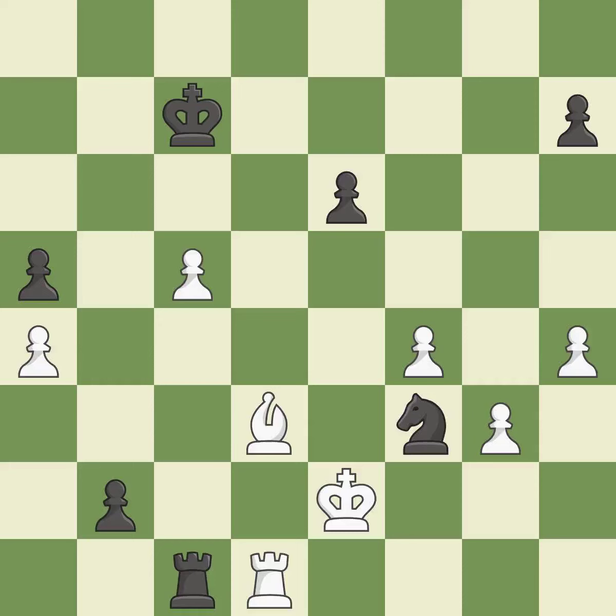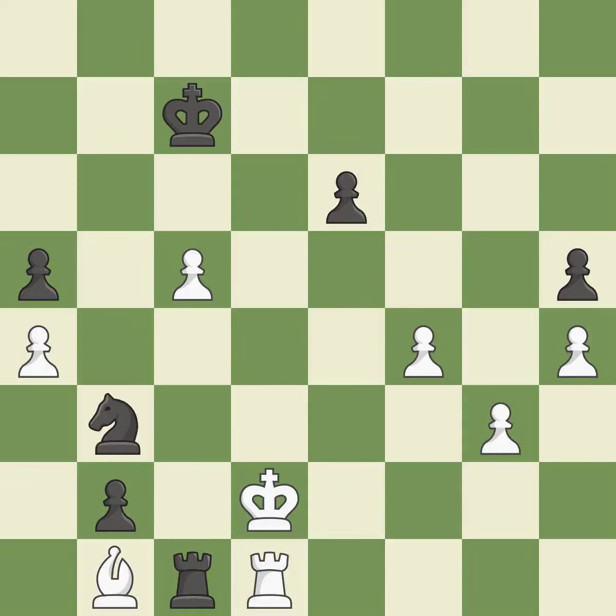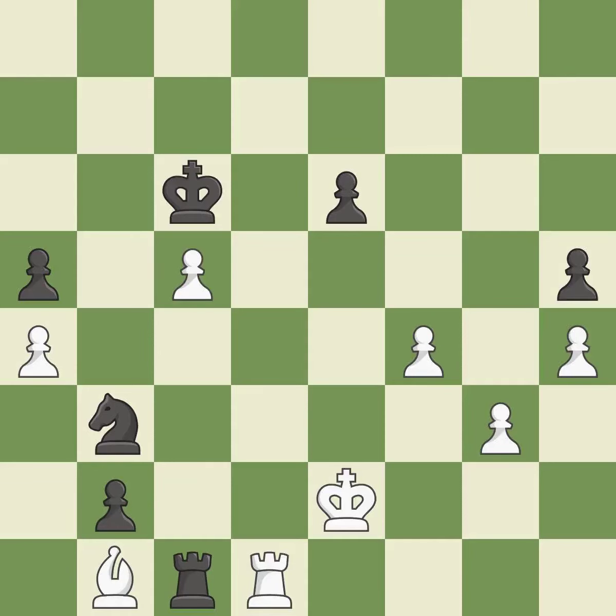This defends the attacked rook. This threatens to create a passed pawn — it is best. This moves the knight to safety — it is excellent. This avoids the knight's check — it is ideal. The pawn is now in a safe position — it is ideal. While not a mistake, that is also not the wisest course of action — that's good. This protects the attacked rook — it is excellent. This moves away from the knight in shining armor — it is ideal. Among the best actions — it is quite good.